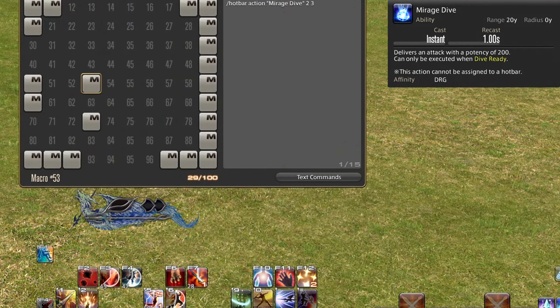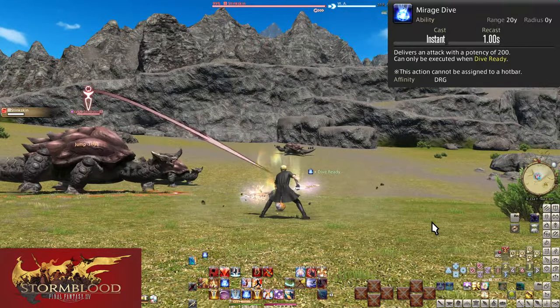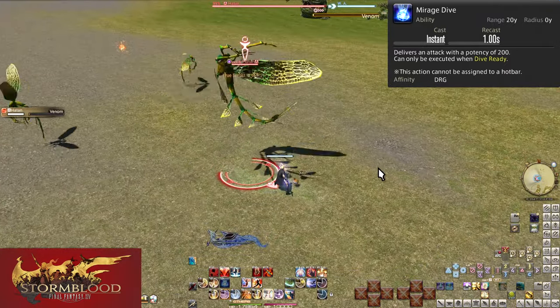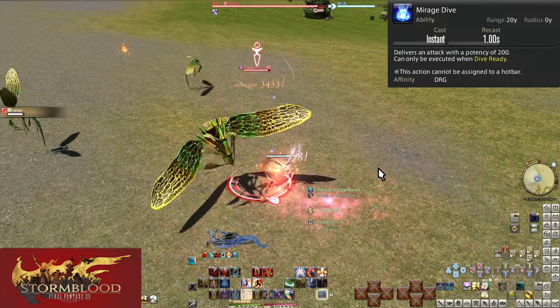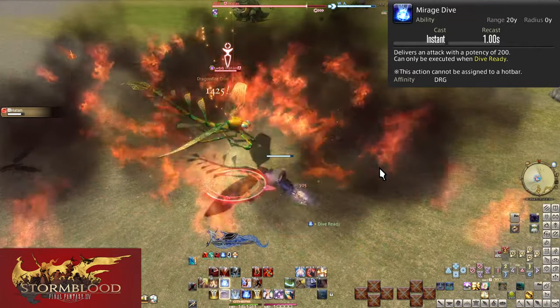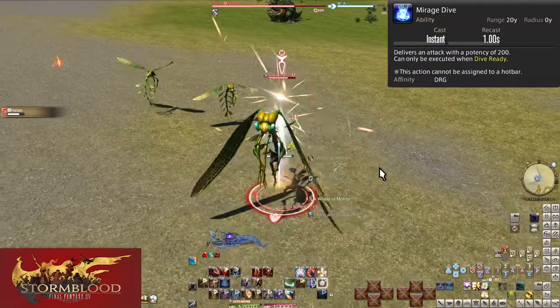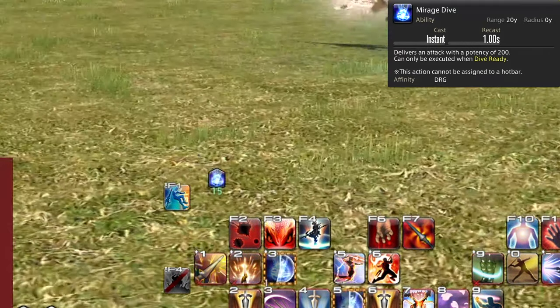Level 68: Mirage Dive. This is an upgrade to Jump. Anytime you use Jump successfully, it will turn into Mirage Dive. Mirage Dive is a single target hit to a target that does 200 potency of damage. This is extremely important — we'll see why at level 70, the very next skill we get. The only real note to make here is that Dive Ready, the buff that allows the use of Mirage Dive, only lasts for 15 seconds. You can delay the use if needed, and we will for openers, but there is an upper limit on how long we can hold onto it.